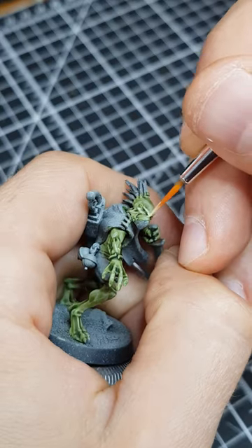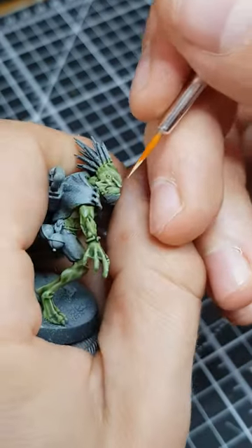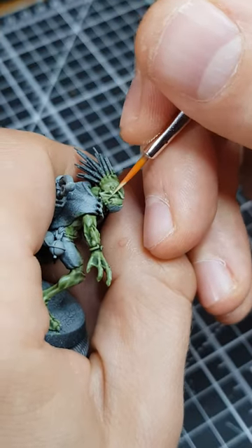Then I did selective highlights of Nurgling Green and Pallid Witch Flesh mixed in an equal amount. I also like to pick out scars with this colour.